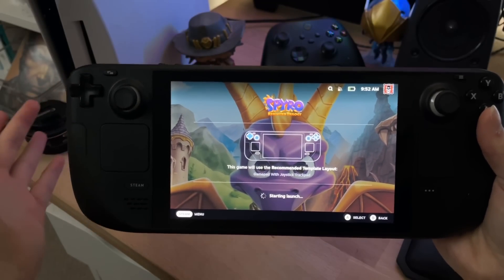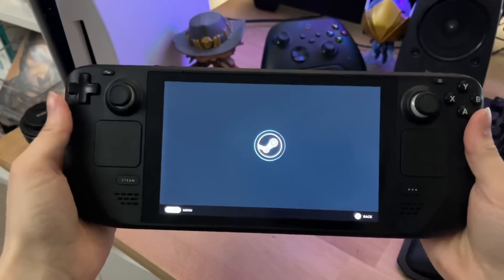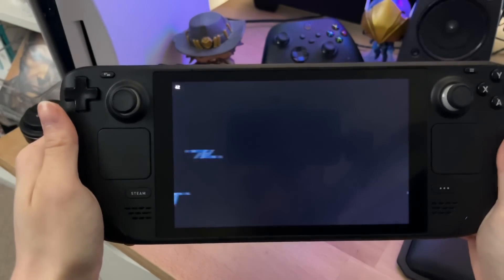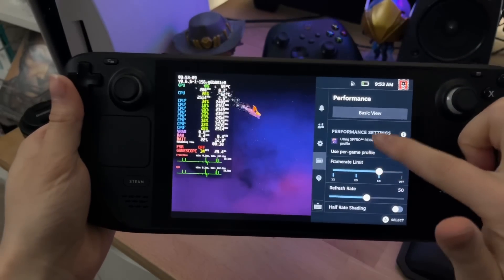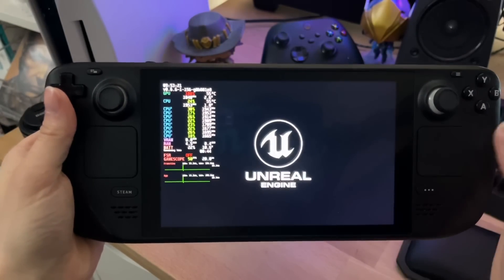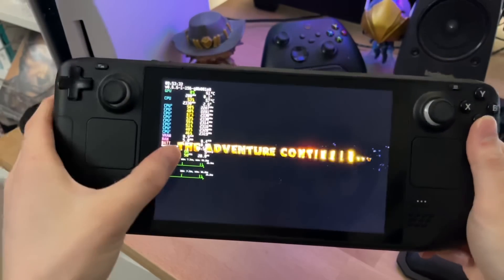Launching Spyro back up and expecting FSR to be running because it's got 540p resolution enabled — does it re-enable FSR? As you can see it flashed, so the refresh rate has gone back down to 50. FSR did not come back on — interesting one to know. You're going to have to just keep FSR enabled if you want it on. Unless you're running a game at below 800p it's not going to make a difference anyway. As you can see, FSR has come back on now and we're locked back at 50.